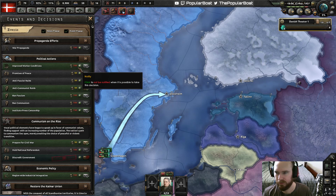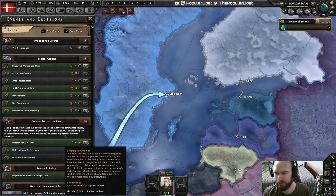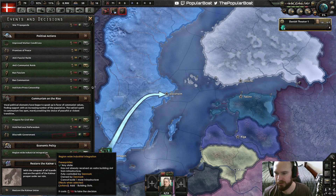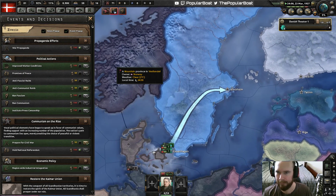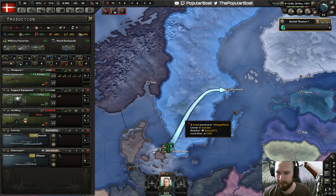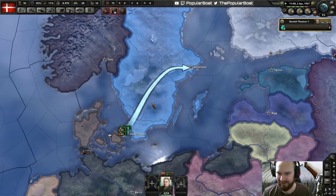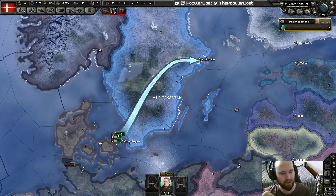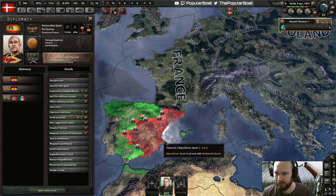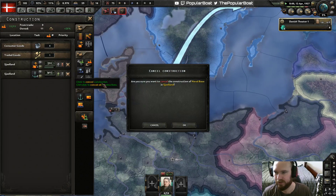Alright, let's discredit the government. Let's turn off these other notifications — this is a bit useless when it's all of this. Don't want to prepare for civil war. Don't want to do industry growth, though I might need to. We're missing production of cannons, I believe. Republican Spain's not doing too badly for once. Someone suggests starting to build forts on the German border — that is a great idea, much better than dockyards.